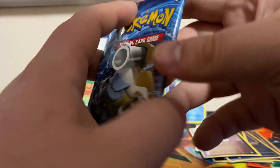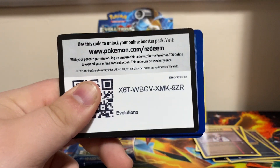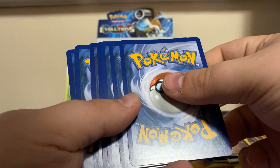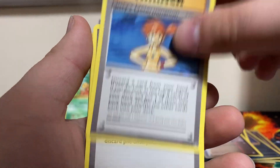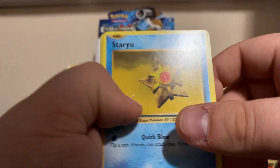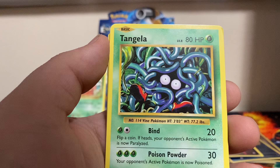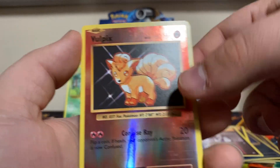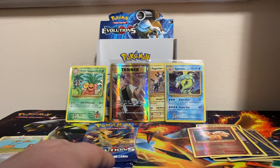We got three packs left - are they all gonna be regular packs or are we gonna get any more holos? We got Koffing, Misty's Determination, Revive, Staryou, Psychic Energy, Fairy Energy, Voltorb, Tangela, Poliwag, Voltorb reverse - I think that's a new reverse that I needed - and Farfetch'd non-holo rare.